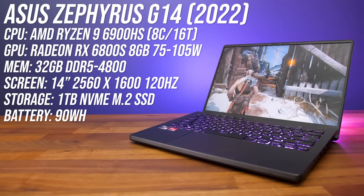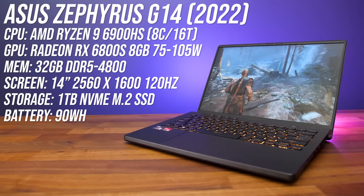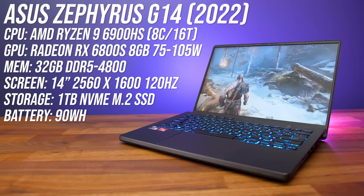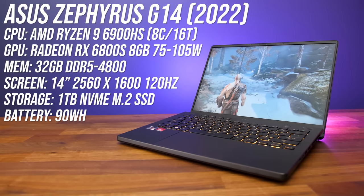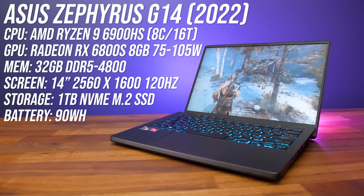I've got the highest specced configuration of G14 from ASUS. We've got AMD's latest Ryzen 9 6900HS 8-core processor, Radeon RX 6800S graphics, 32 gigs of DDR5-4800 memory, and a 14-inch 120Hz screen. This year the screen makes the move to 16 by 10, which is a little taller vertically compared to most other laptops. This results in a screen resolution that actually ends up being slightly larger than standard 1440p.